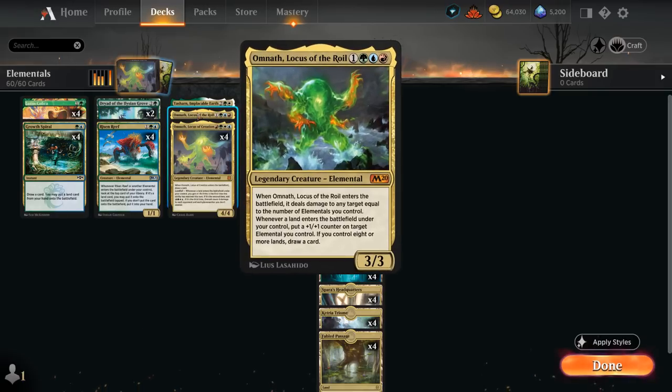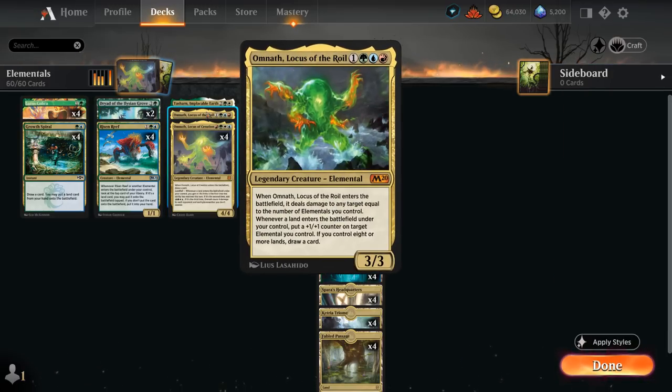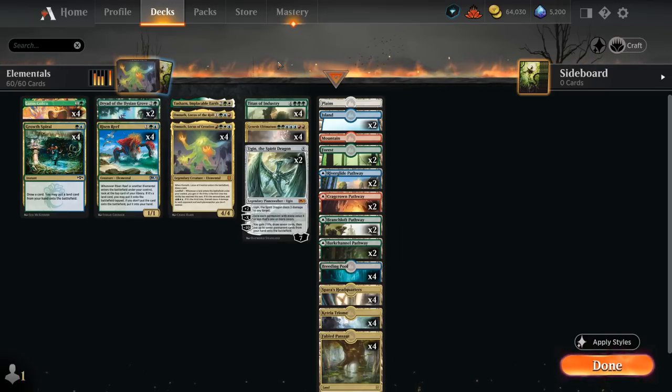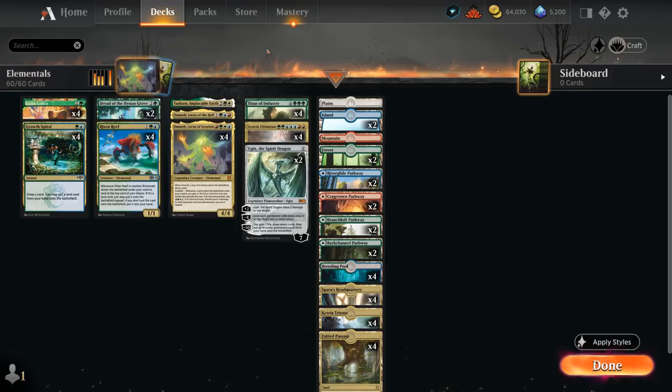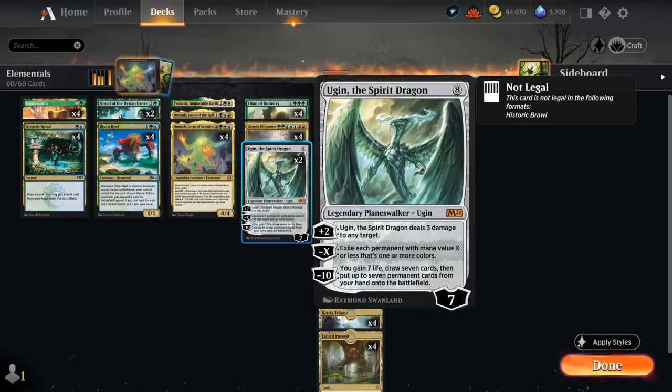Omnath is a great card if we can cast it. We also have one copy of Omnath, Locus of the Royal, which is sometimes even better than Locus of Creation — it can distribute +1/+1 counters on our elementals whenever we play a land. There's one copy of Yasharn to potentially fetch up our Plains and Forest, also an elemental with plenty of synergy that can also shut down sacrifice synergies from opposing decks. Topping off the curve is the full set of Genesis Ultimatum, which can put a ton of permanents in play, and we can always hit another Ultimatum and get it in hand. We can also get lucky and put an Ugin in play as a nice board wipe.